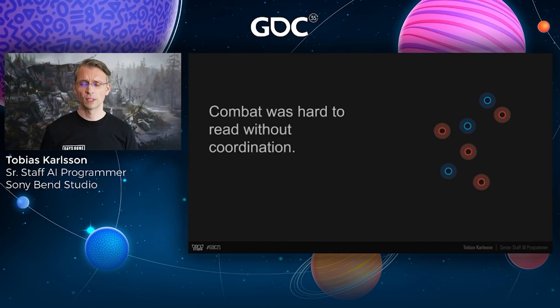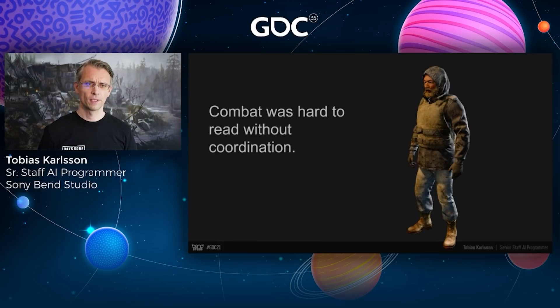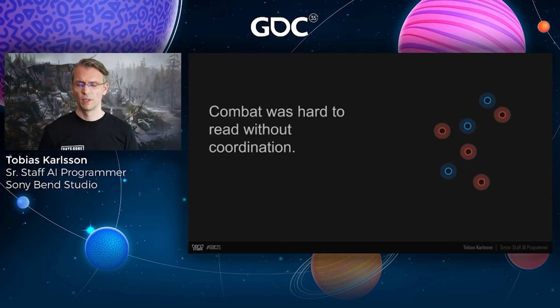On top of that, combat lacked direction — it was hard to tell what was going on. Are the blue enemies attacking from the top? Are the red ones coming from the bottom left? If you weren't there from the beginning, it was unclear what they were fighting about. And our AIs weren't red and blue circles — they mostly looked green, gray, and brown, in an environment that was predominantly green, gray, and brown. It was impossible to look at what was going on at a glance and see who was fighting who.